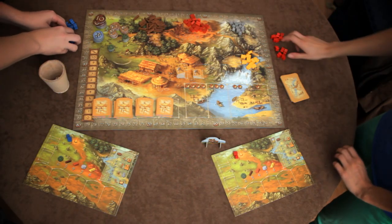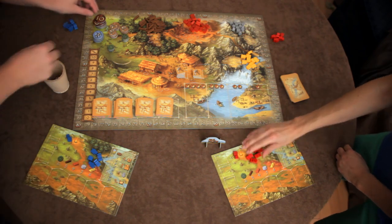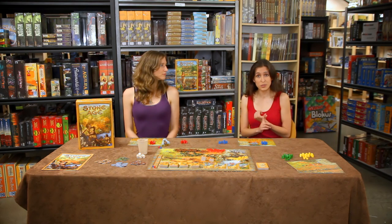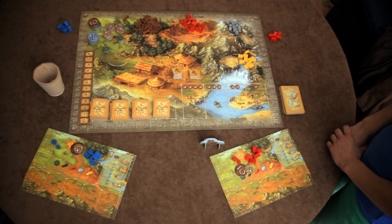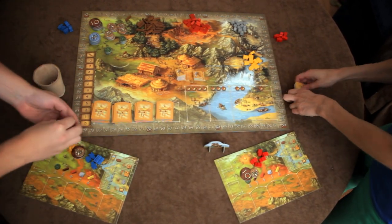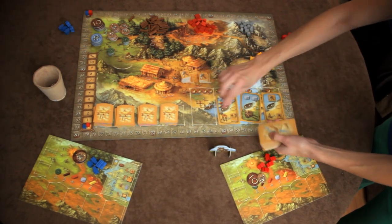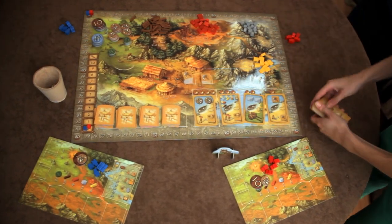At the start of Stone Age, each player gets five people tokens of their chosen colour on their personal board, as well as twelve food. The rest of the food, the dice, and the rest of the people tokens are placed beside the main board. The main board has resources, tools, and house tiles on it. Each player takes one cube token and places it at the beginning of the food track, and another at the beginning of the scoring track. Finally, four civilization cards are laid face up on the board.